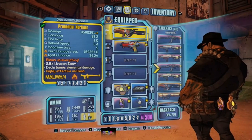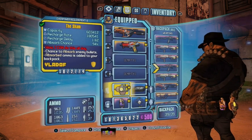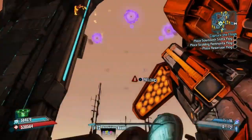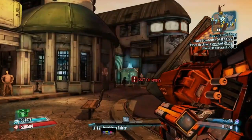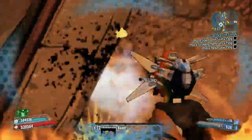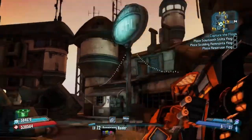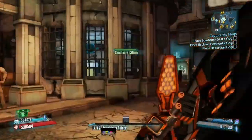All you're going to need for this is a low level Logan's Gun, a rocket launcher of some type, and the Sham shield. What you're going to want to do is pull out the Logan's Gun and shoot at the ground multiple times. What should happen is your Sham absorbs the Logan's Gun shots and counts that as a rocket launcher, so you're actually getting rocket launcher ammo from your Logan's Gun — it's technically infinite rocket ammo.